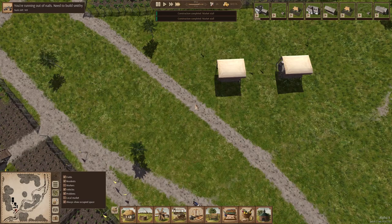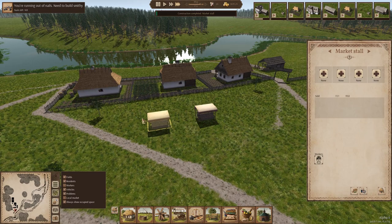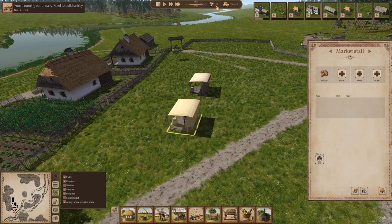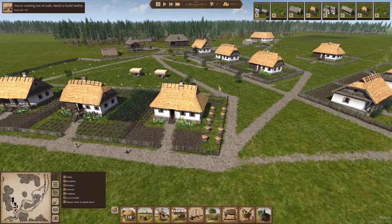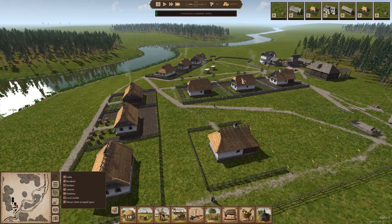We only needed the markets available — no food available, well I'm not surprised because we don't have a granary. We don't have anyone who needs a job — oh, we do. What's she going to sell? There's no food for sale. We need to build the granary. We're going to build that after the well and the smithy, but before the house, because we need this granary. Potatoes will be for sale soon, but only if we get the granary up and running. Smithy's completed.